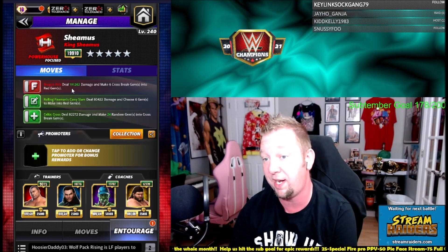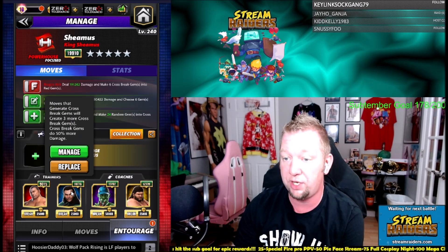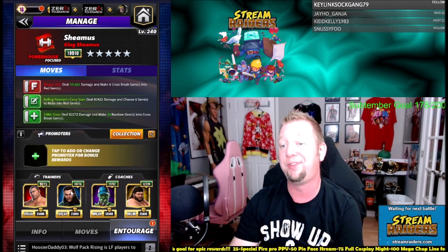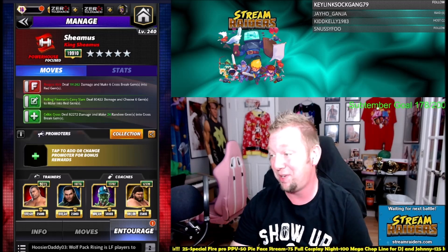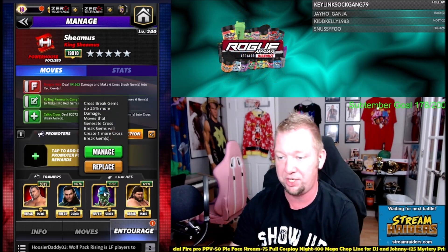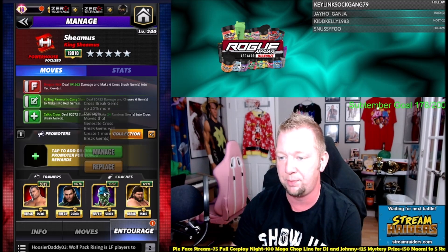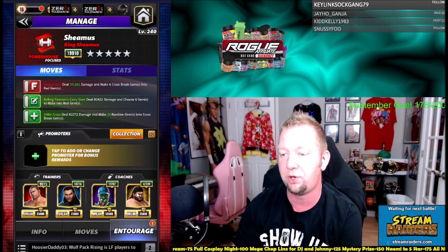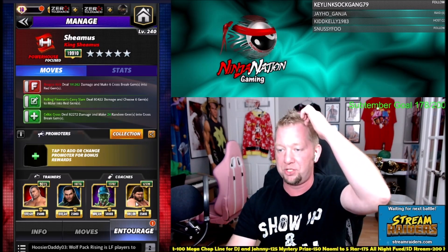I've got Jeff Hardy to generate more cross-break gems, and they're all going to do 50% more damage — that's a huge gem damage boost across all 24 gems. Then another 25% damage to all of them with Cena, making another one, so we're up to 24 cross-break gems at a 75% boost, plus 15% to all the red gems with Typhoon.